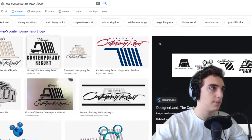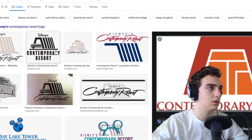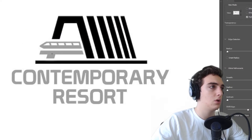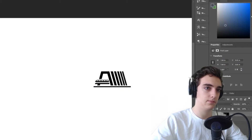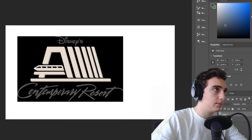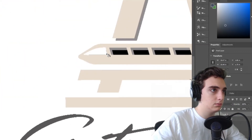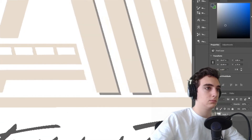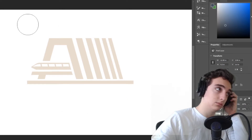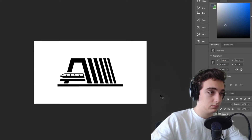I started looking at different designs and played with some of the older Contemporary designs. Ultimately I spent way too much time on one design and it wasn't high enough quality, so I'm cutting to the end of that. Then I brought back the modern logo — the one they currently use — and cut out the bits I didn't want, like that weird shadow thing, even though I ended up adding something similar later.